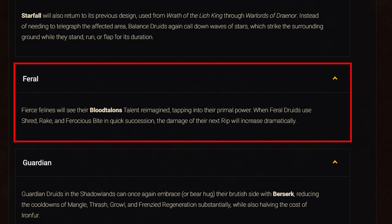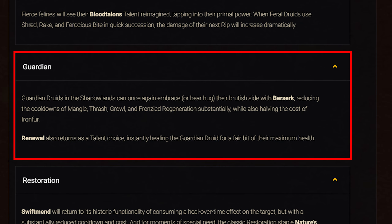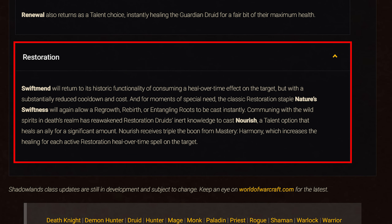For Feral: Blood Talons is being reworked so that using Shred, Rake, and Ferocious Bite in quick succession empowers your next Rip. For Guardian: Berserk is a new ability reducing cooldowns of Mangle, Thrash, Growl, and Frenzied Regeneration while cutting Ironfur's cost in half. Renewal returns as a talent, instantly healing the Druid when used. For Restoration: Swiftmend now has a reduced cooldown but consumes heal-over-time effects. Nature's Swiftness once again allows Regrowth, Rebirth, and Entangling Roots to be cast instantly. Nourish is a new talent that heals an ally for a large amount and receives triple effect from your mastery.